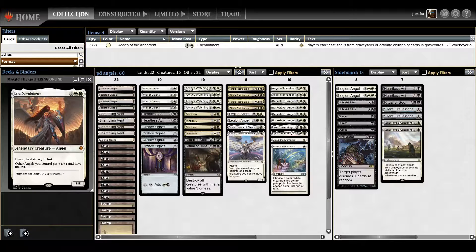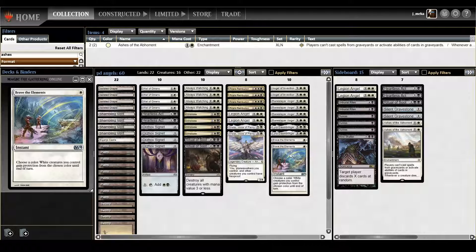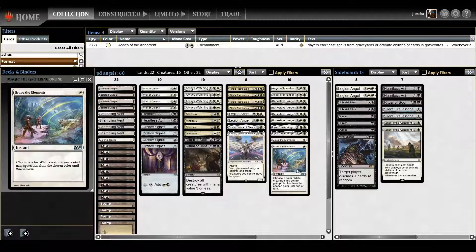Lyra is pretty great — I think the first strike is the best part, and with Baneslayer too it pumps the other angels, so there's reason to have a ton of angels in play. Brave the Elements can work here as an overrun effect — if you can combo off the third saga chapter and then cast Brave the Elements you can kind of just overrun your way to victory. Every creature in the deck is white so it makes sense to play it.